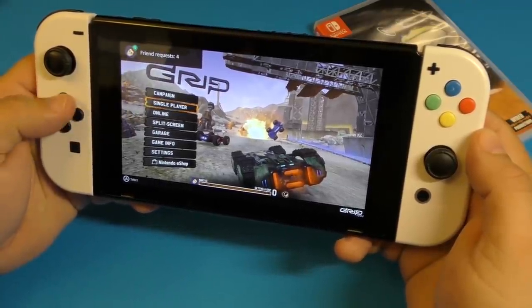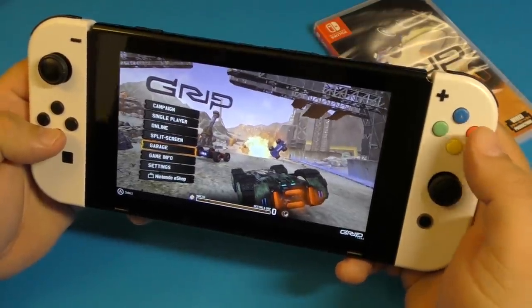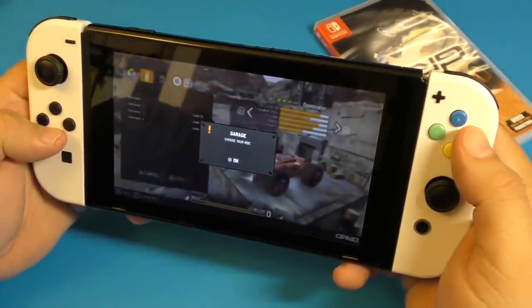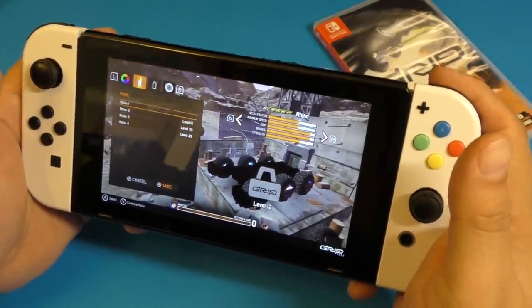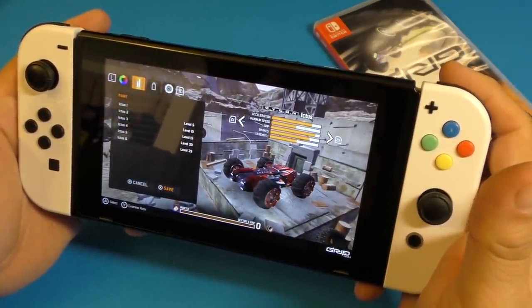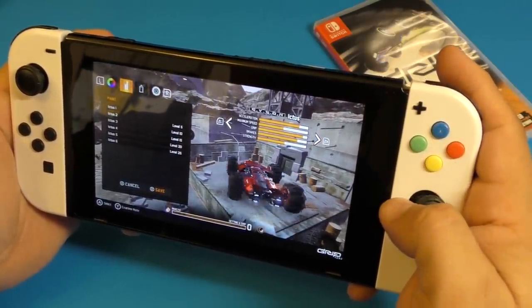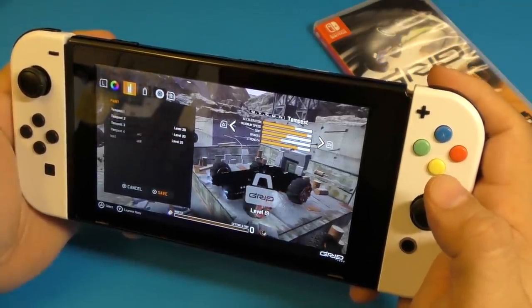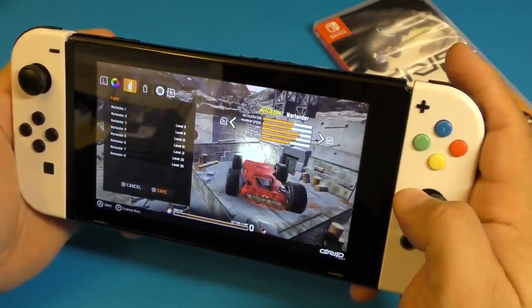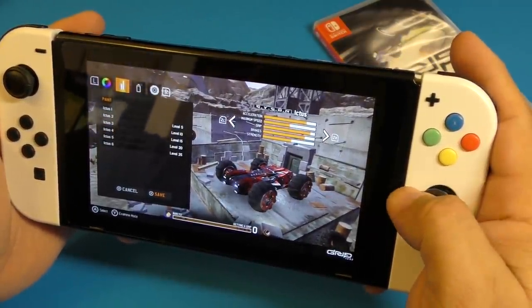So here you've got Campaign, Single Player, Online, and Split Screen. Let's check the Garage — choose your ride. You've got this one unlocked right here, and this one is locked — of course there are going to be a lot of locked vehicles. This one looks cool, and that one looks cool too.